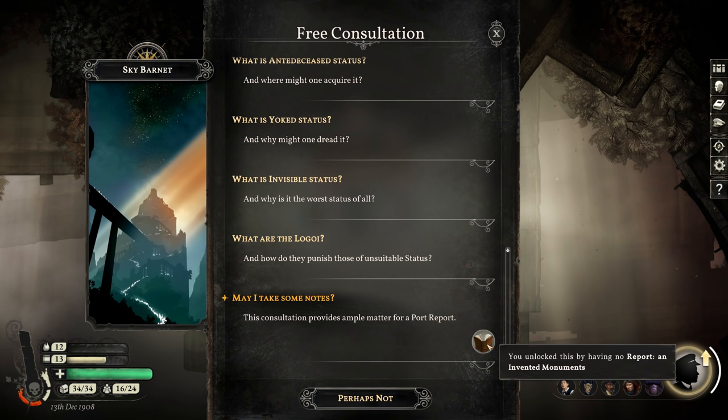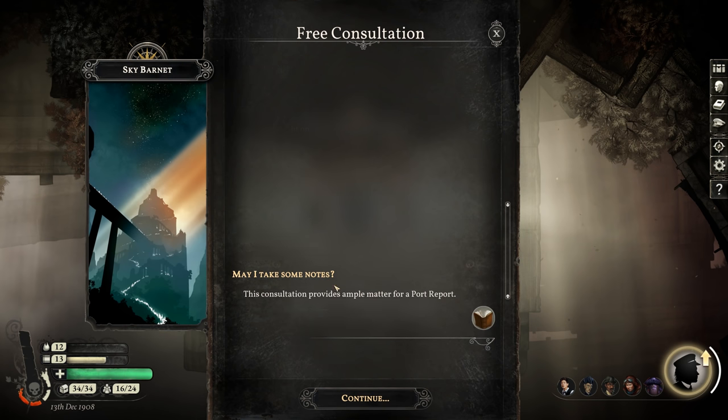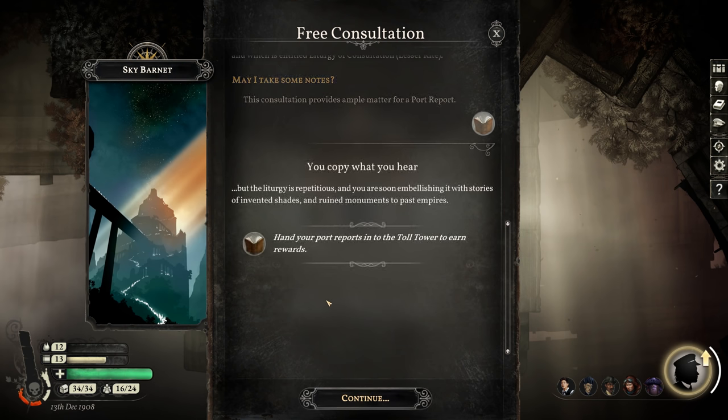I can get a poor report from this consultation. May I take notes? Yes — this consultation provides ample matter for a poor report. But the liturgy is repetitious, and I'm soon embellishing it with stories of invented shades and ruined monuments to past empires. Still got a poor report, though. Hand your poor reports into the toll tower — I can turn it in right here.